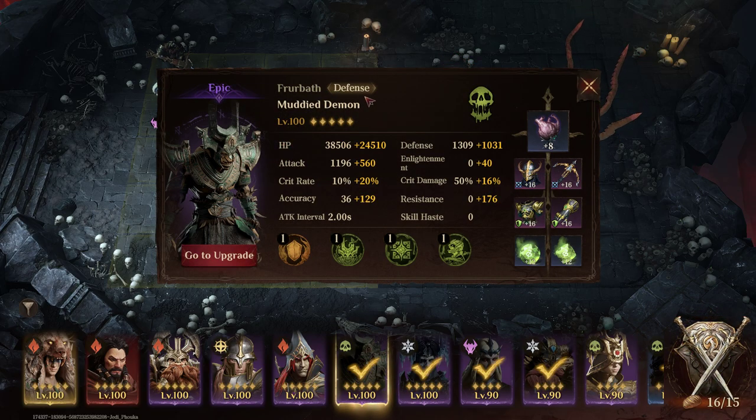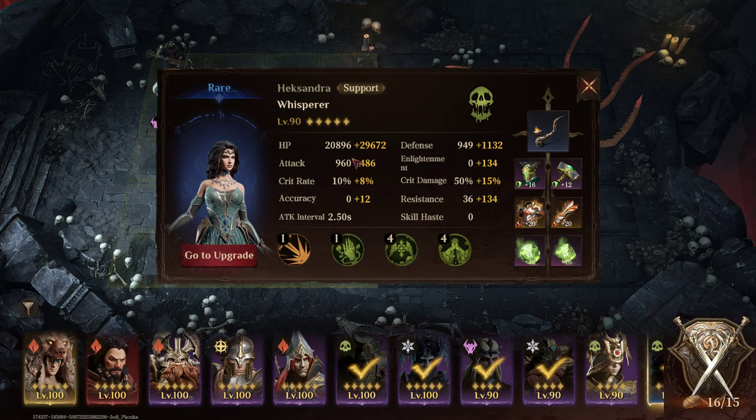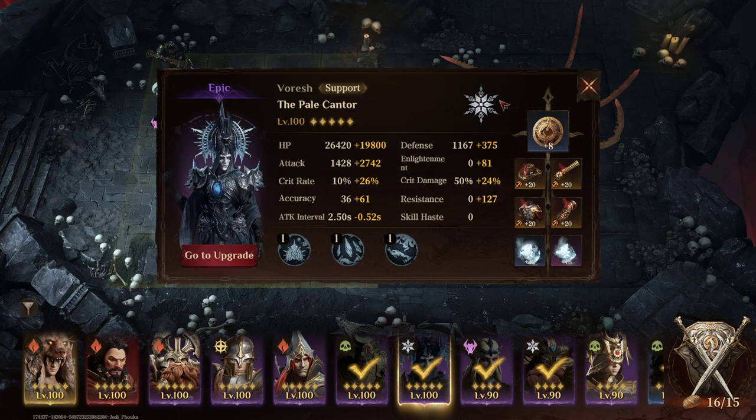I've got Furbeth here — he's gonna run forward and do the tanking and getting eaten for us. Hexandra is getting all our heals going, and Voresh is giving us our attack slash utility heal.